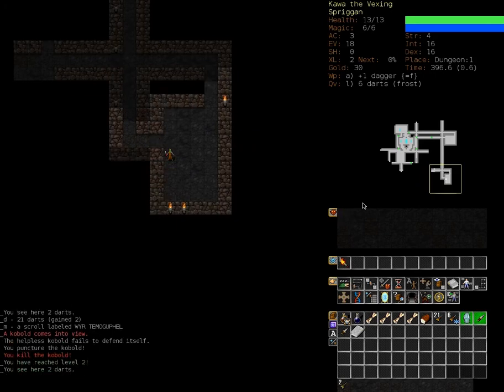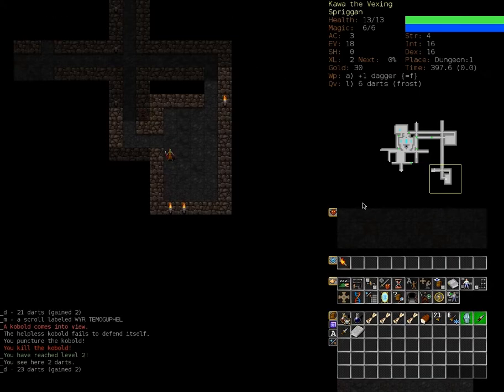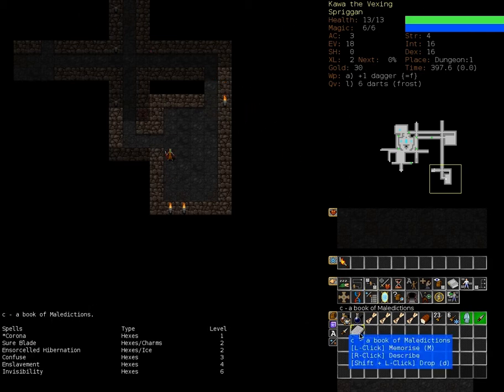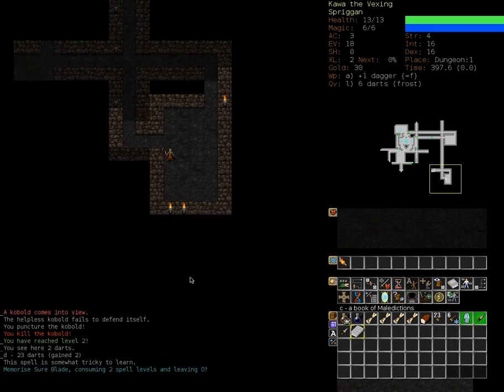Dead kobolds, more darts, a scroll. Another level! So every level we change our skills somewhat. On some levels we can also gain our basic statistics — Strength, Intelligence, and Dexterity. We also gained the ability to learn more spells. Sure, let's learn Sureblade.